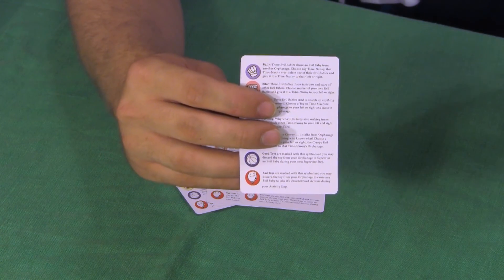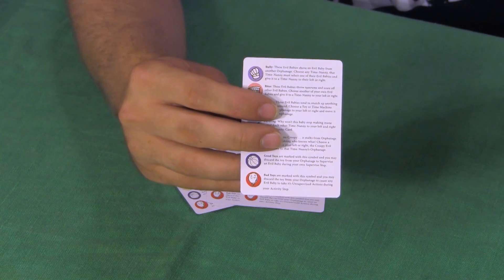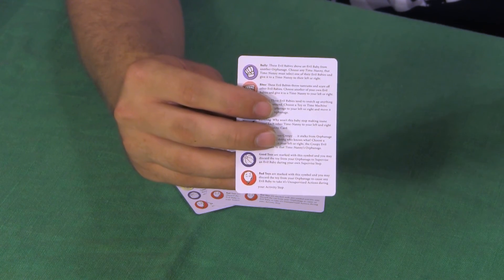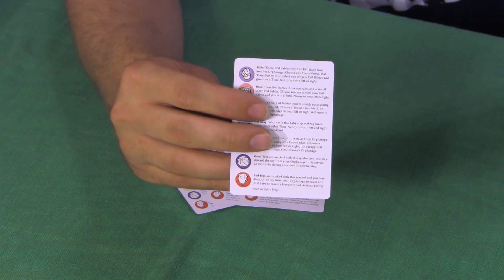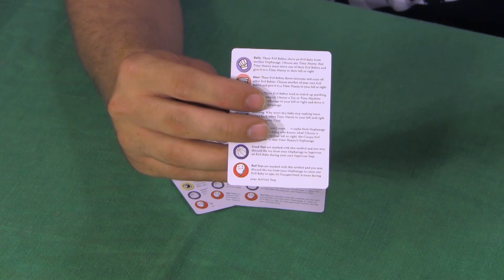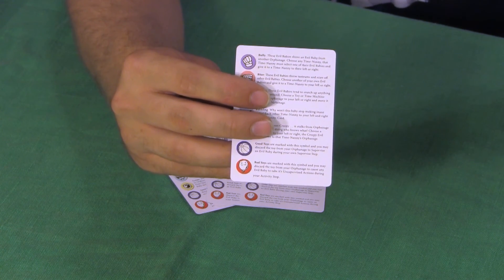The first symbol shows a fist — this represents the bully. These evil babies shove an evil baby from another orphanage. Choose any time nanny; that time nanny must select one of their own evil babies and give it to a time nanny to their left or right.